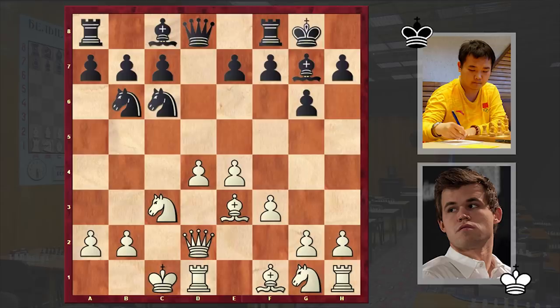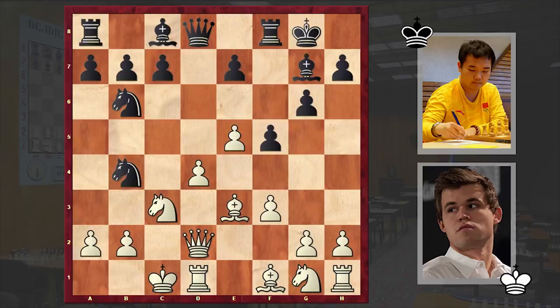We have opposite side castlings and usually this leads to a sharp battle. The plans of both players are obvious: white will attack on the kingside, black will counterattack on the queenside. Black plays f5, immediately undermining white's center, but Qd6 is considered to be the main move. In our game we have f5, and after e5 we have Nb4 by black, Nh3, and then Qe8. This is move 11 and already we see a novelty — before this, Be6 had been seen many times.